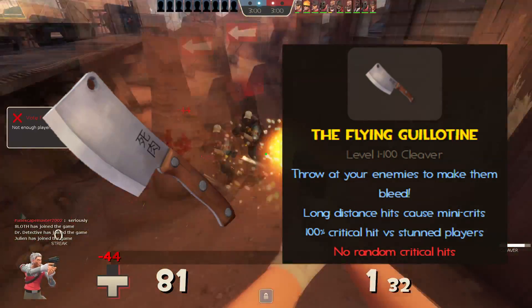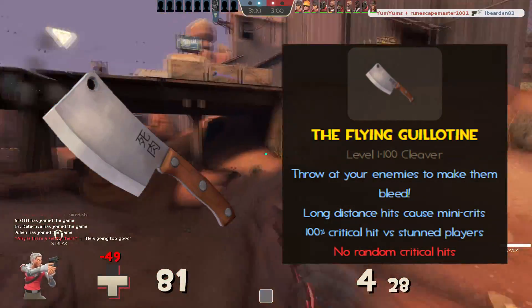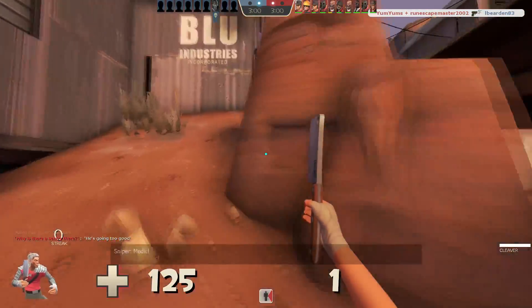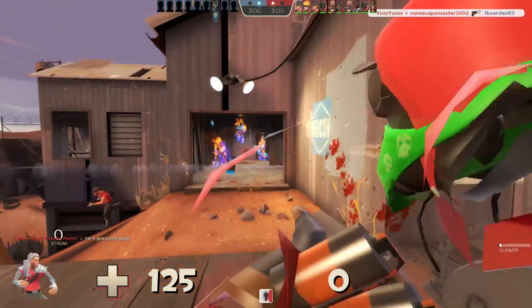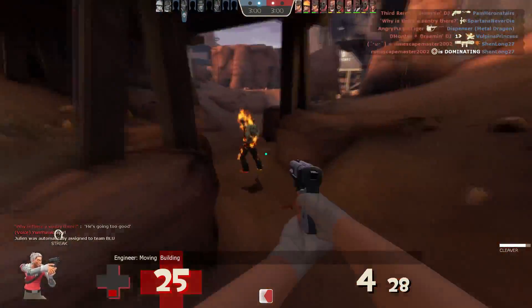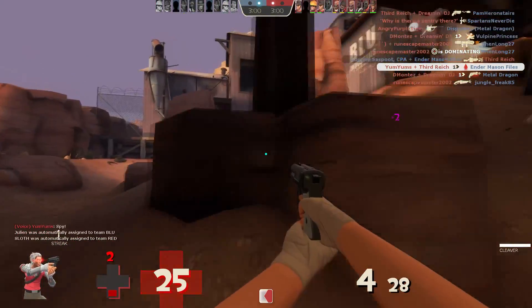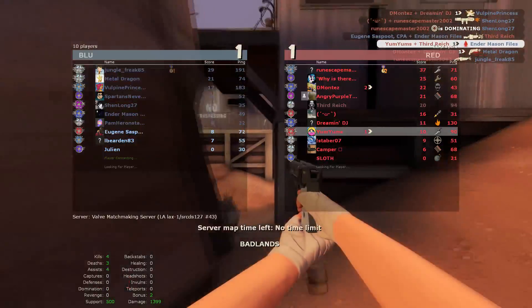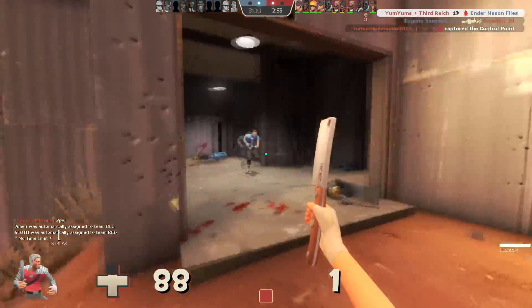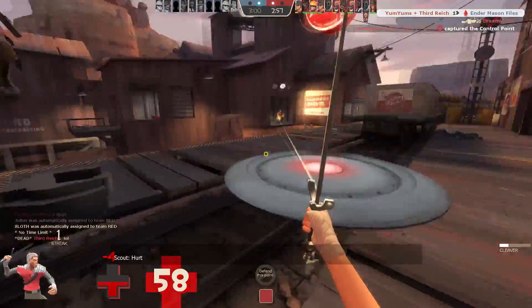The downside is that there are no random critical hits, but that doesn't matter since nobody — not even a Witcher — should rely on random crits in a fight. The Flying Guillotine works as a long-range attack that you can use to phase your opponent into backing up, leading you to switch to the Shortstop for cleanup with its precise and swift damage. Your steel sword is perfect for cutting down humans and beasts, with your crossbow to finish them all off.